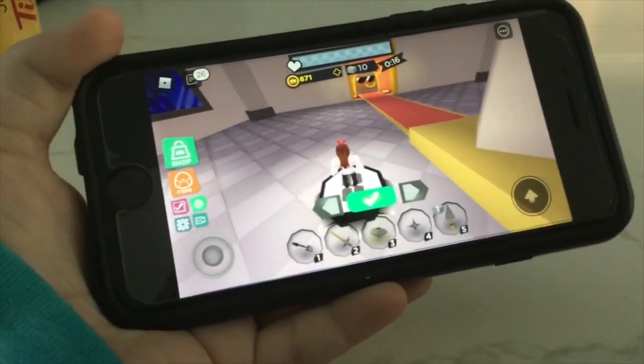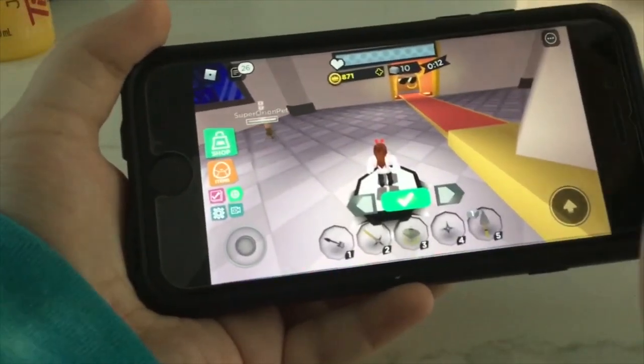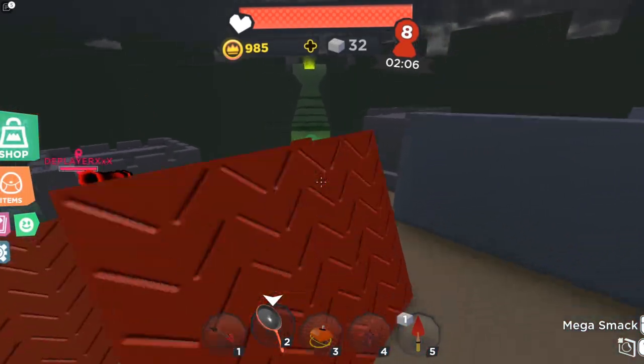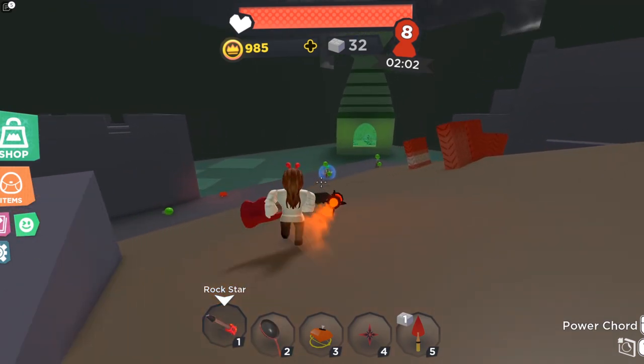Mobile is a hard platform to play on Super Doom Spire, right? You've got a tiny screen, you have to use your hands, and even sometimes legs. Until recently, mobile was actually the least preferred choice by top players. Practicing on the go helps, but let's go through how to practice on mobile.